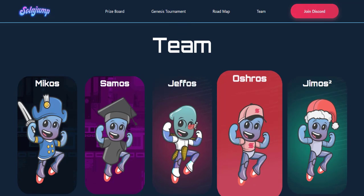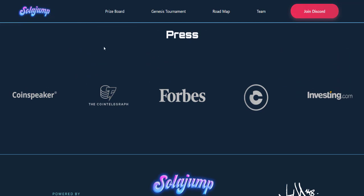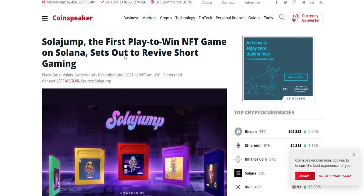You can see the team members: Mikios, Samus, Jeffis, Ashuras, and Regimas. There is also news about this project on international media outlets including CoinSpeaker, CoinTelegraph, Farways, and Investing.com, among others. You can check these websites to get information about the SolarJamp project.